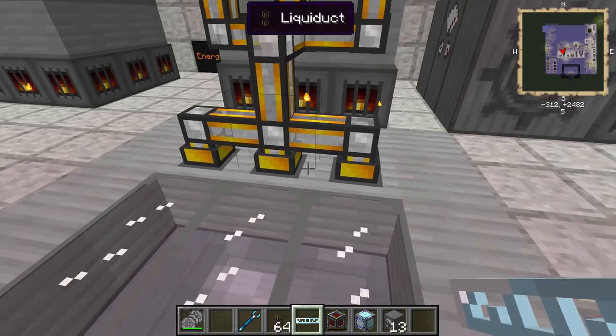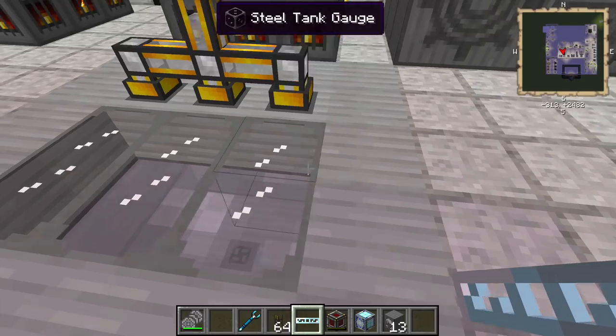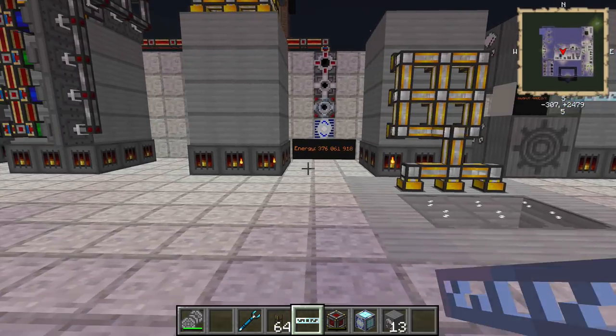This is just to demonstrate that you can store your steam inside of these big steel tanks — this holds 3.2 million. We learned about steel tanks a couple of episodes ago in that tutorial over there, so make sure you check it out if you don't know how to make those.